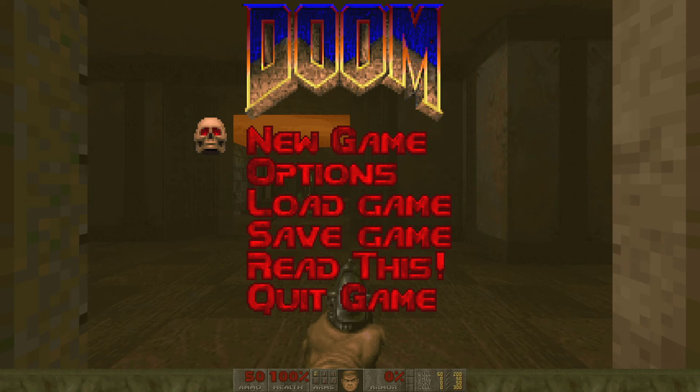Episode 4, Thy Flesh Consumed, level 1, Hell Beneath. This map is tough — I think it's notoriously tough, actually. In my opinion, excluding things like the Plutonia Experiment, Hell Beneath is probably the hardest level in any Doom game, including Eternal and 2016. You'll see why as we play this level — getting 100% on this can be a little bit tricky. I'm going to showcase a strategy that I tend to use when I play this map; it works pretty consistently, though there are some variables that might put a hitch in your gameplay. Let's go ahead and get started.